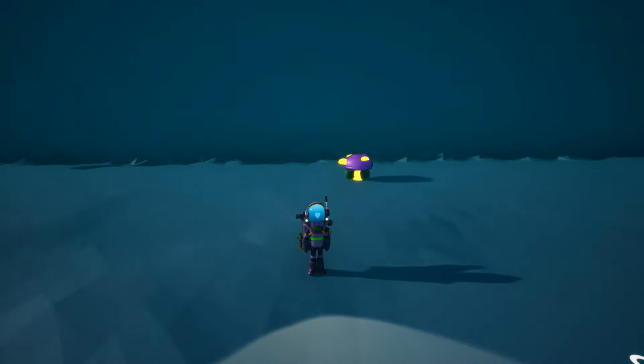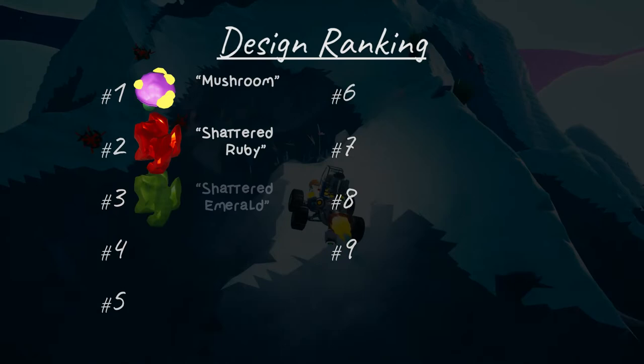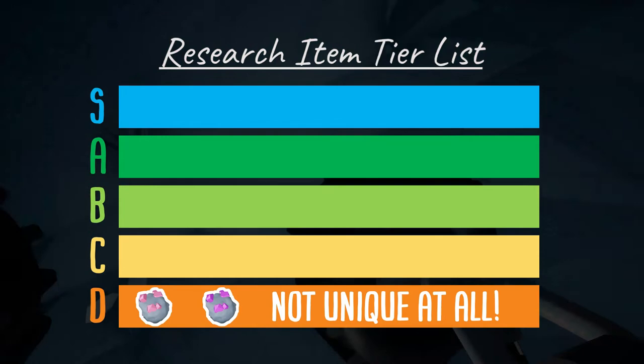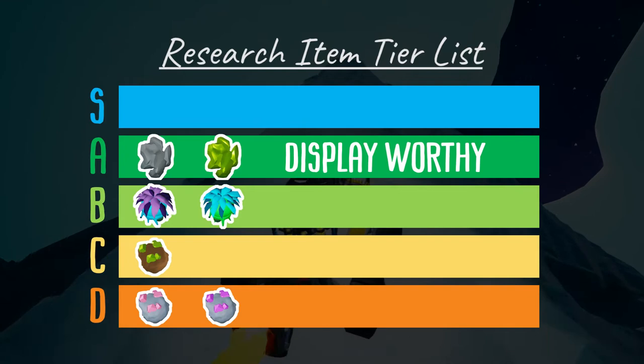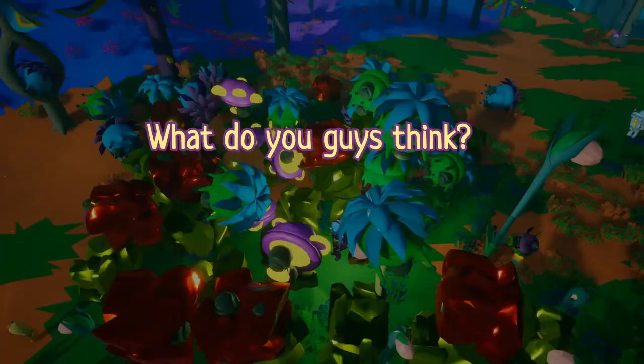Now that you know where to find all the research items on Sylva, here's a ranking of their research value, and here's my ranking of their design value. To put them into tiers: I'd put the ravine and stone hill items into D tier because they almost look the same. The grass hill item goes into C tier because it still has a unique colour. For B tier, you have your seeds that blend well in a garden. For A tier, you have the shattered coal and shattered emerald that are display worthy. And for S tier, you have the shattered ruby because it's no doubt the prettiest, and you have the mushroom, because it glows, it fits well in the garden, and it's 100% unique in its shape and colour. But what do you guys think? Leave your comments below on which research item is your favourite.